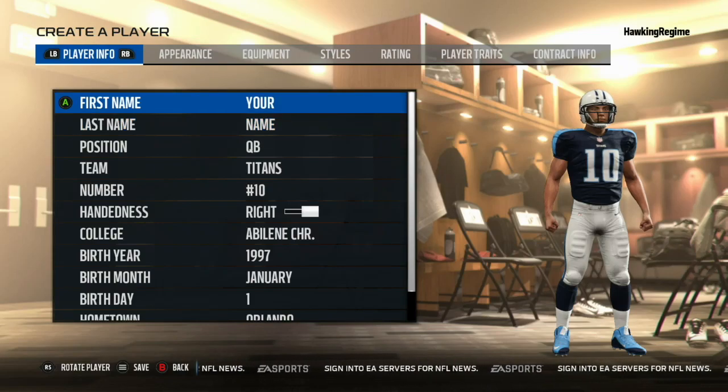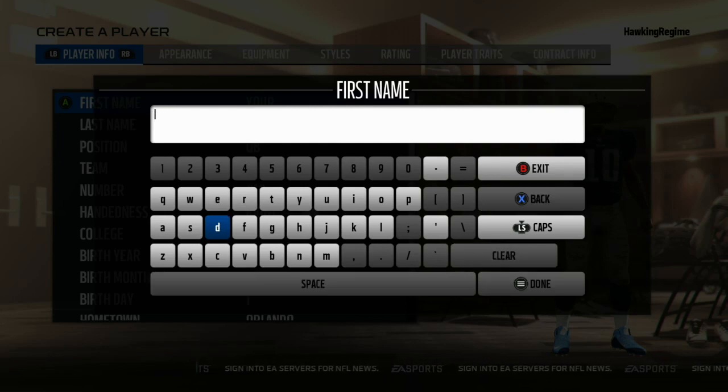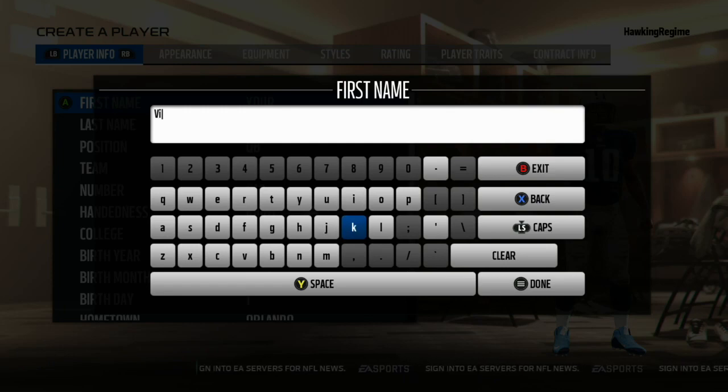Yo, how's everybody doing? It's the Hawking Regime here, and today coming at you guys with another Madden Player Creation Tutorial video. Today we're doing Vince Young of both the Texas Longhorns and the Tennessee Titans.